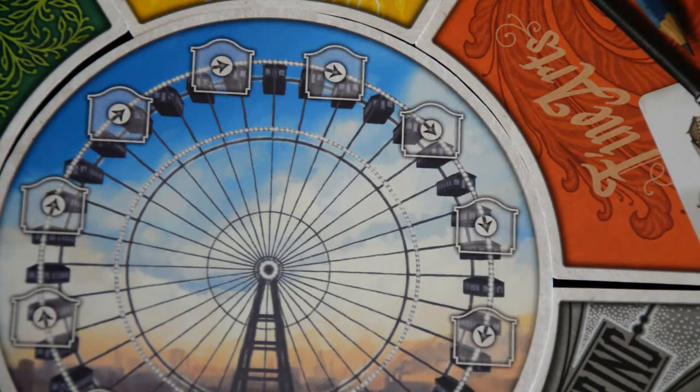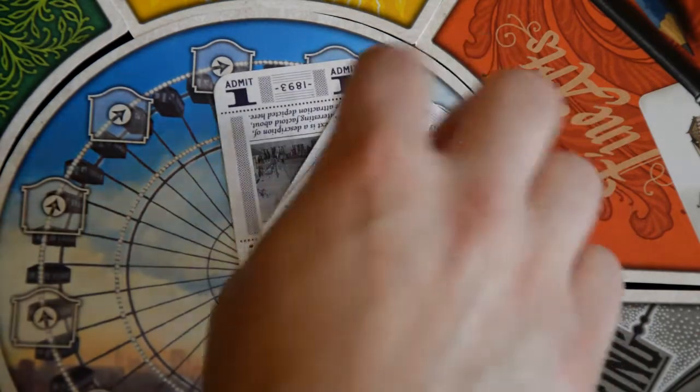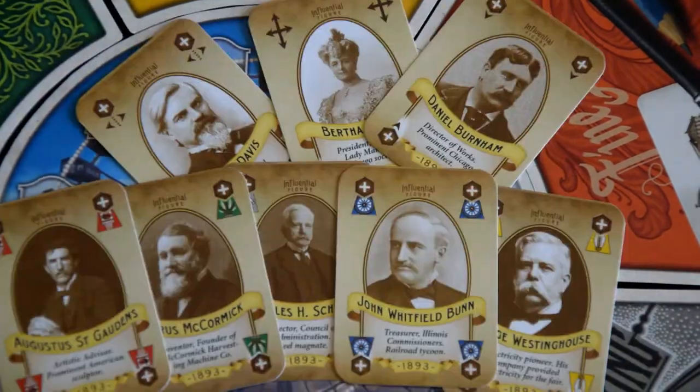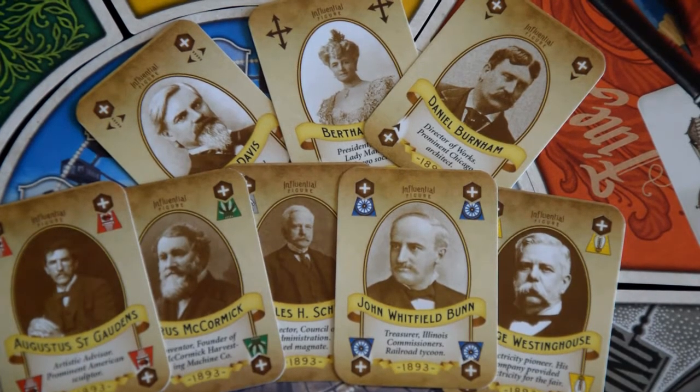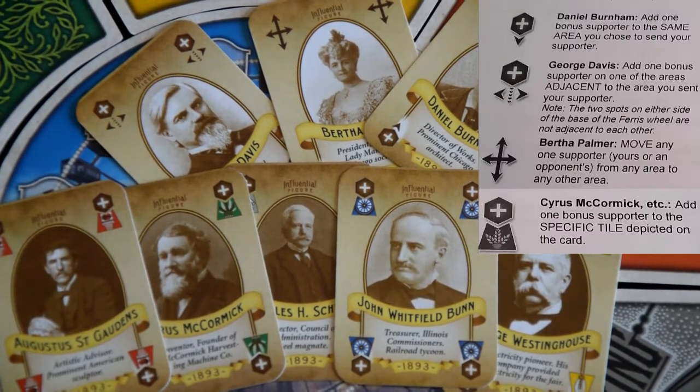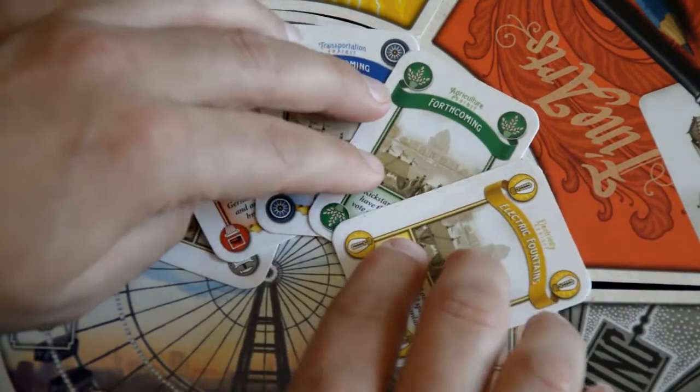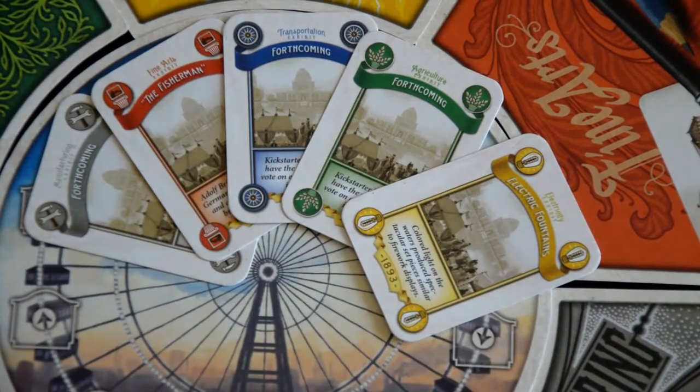The cards available in the game are the midway cards — these move the score tracker, the ferris wheel, up by one. Influential people cards, whose use I'll describe later, have specific symbols associated with them. And exhibits, which are proposals for the fair — approval of these I'll explain later.